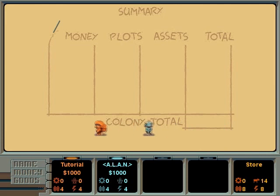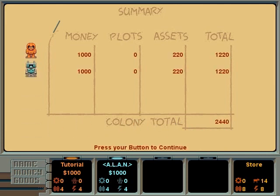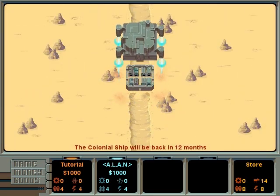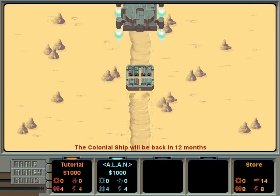This is the summary, or scoreboard. The goal of the game is to get the highest total score after 12 rounds, be the most successful colonist, or if you play cooperatively, maximizing the overall colony wealth. Your score is the total value of what you own — that is, your money and the market value of your goods. All players start with $1,000 and 4 units of food and energy. You should use this to build factories and try to increase your fortune.